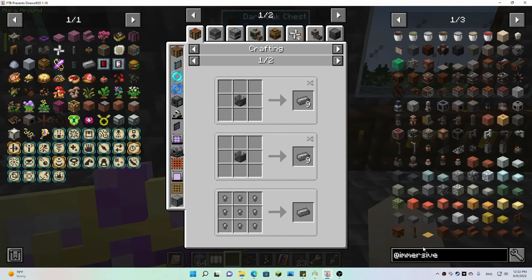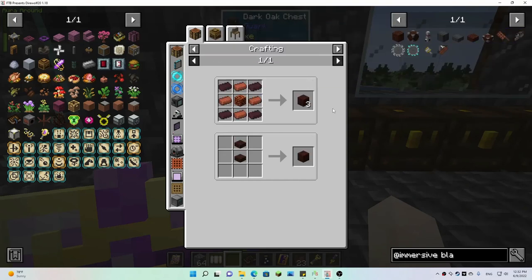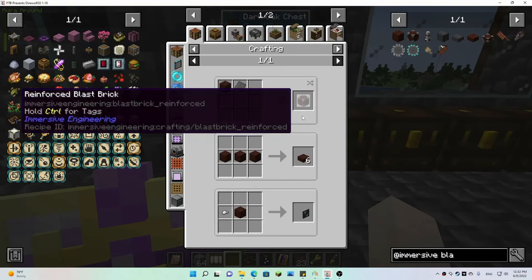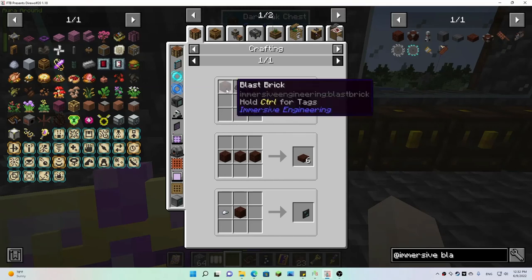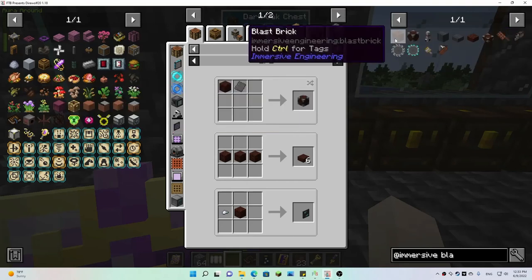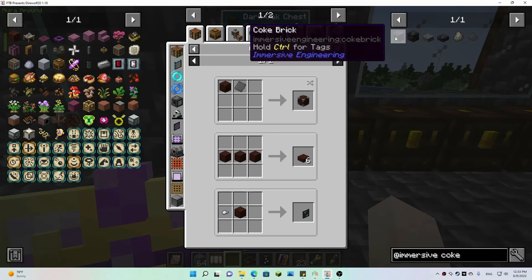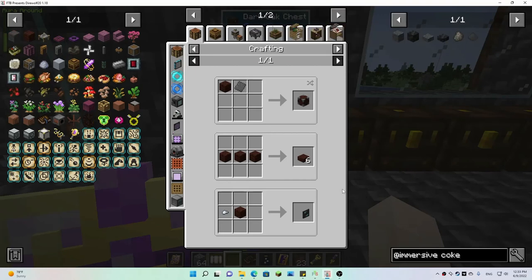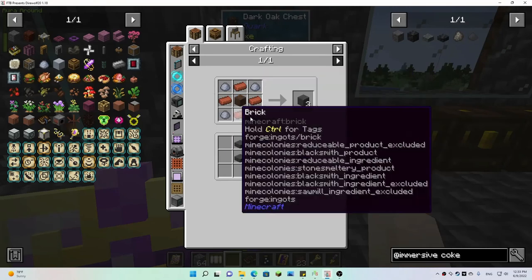It's not the coke oven that you need — it's like the blast furnace, which is what you need after — I think it's the last brick. Okay, so we need to get the blast furnace and the coke oven going. I know how to make blocks — coke brick, Immersive Engineering, that's what we need. I believe both of these are just 27 blocks, so we need 36 in total.